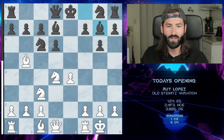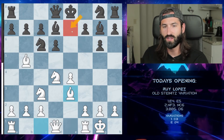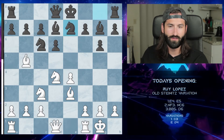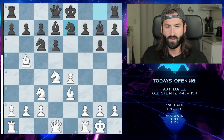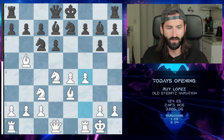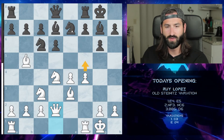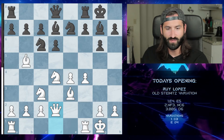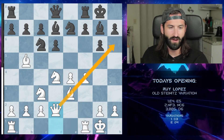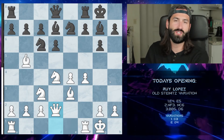Black would want to fianchetto their bishop to create more attacking lines rather than leaving a bishop out in the open. We develop our bishop to e3, and after they bring the knight to e7 we push up to f4, taking more control of the center. After black castles, we bring up the queen to d2 and push forward — it's an even game from here but I'd rather be in white's position.